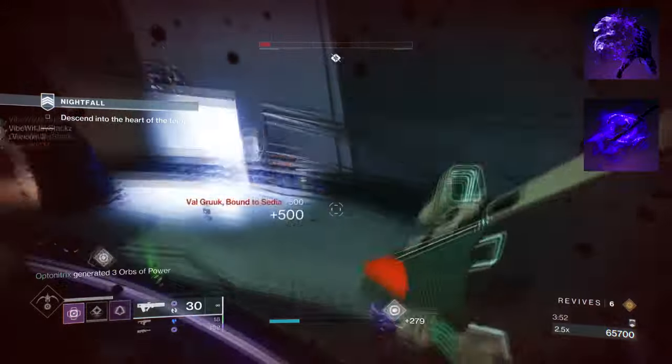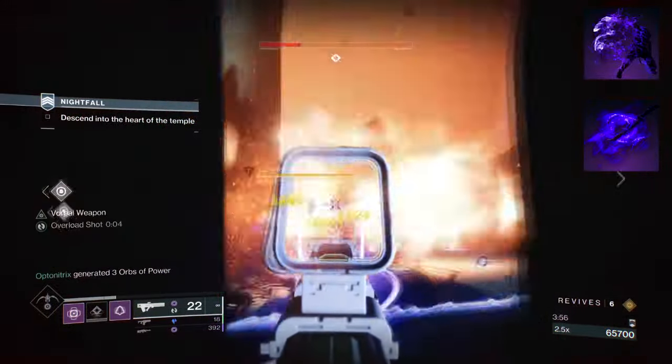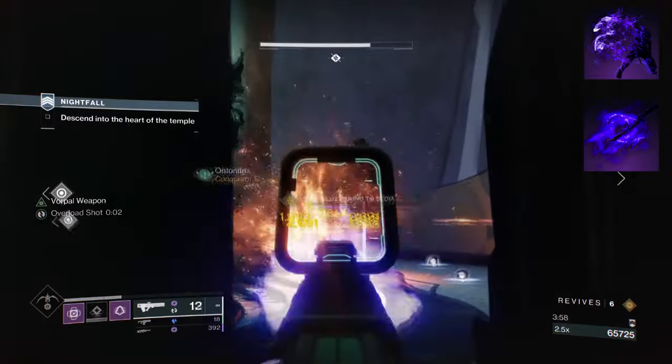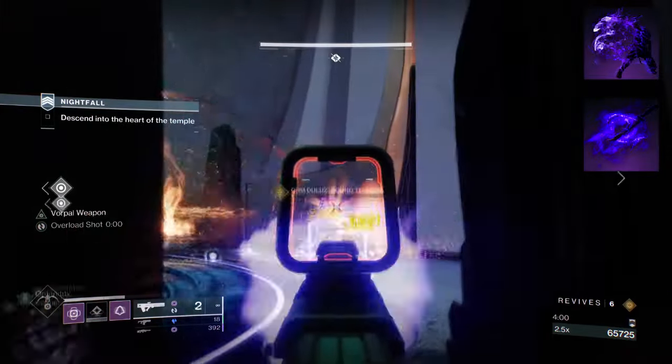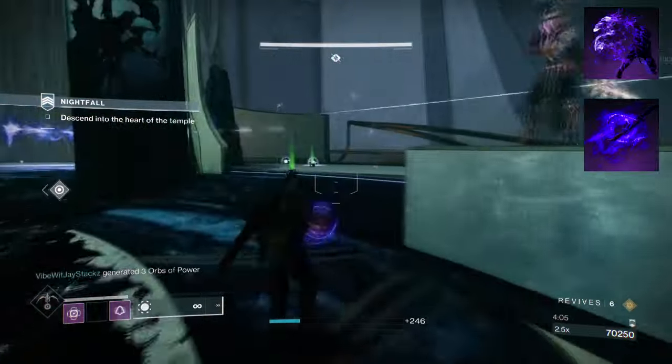To start, you're going to want to have Vanishing Step, where dodging makes you invisible. Then you want Stylus Executioner, where defeating a weakened enemy grants Truesight and Invis. These will be the bread and butter of the build in terms of applying consistent volatile rounds and Invis on demand.